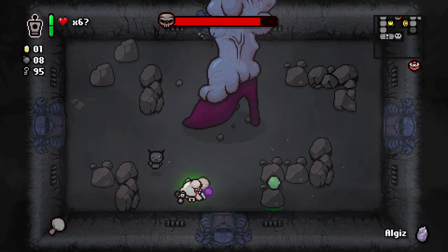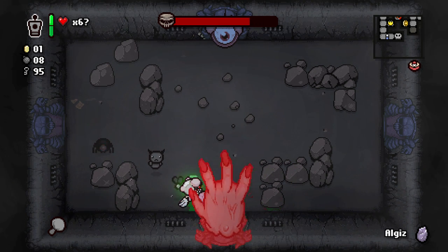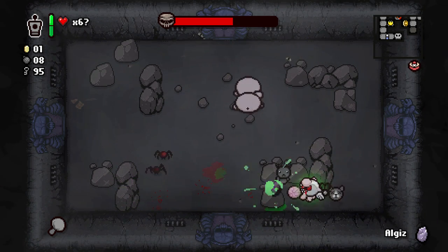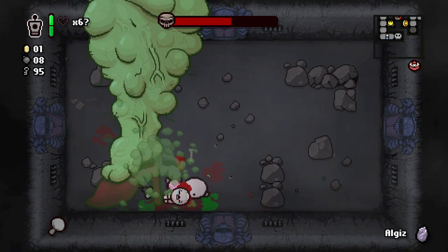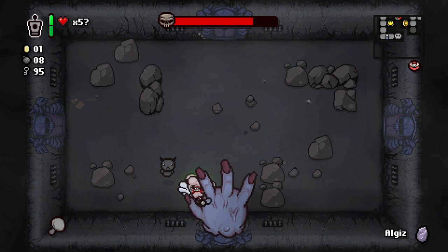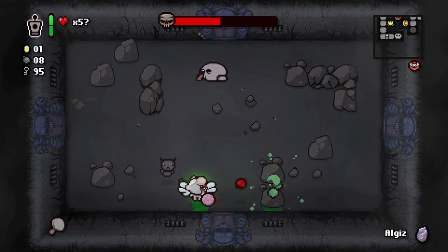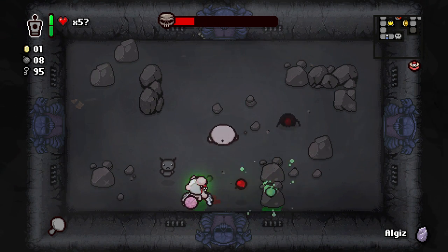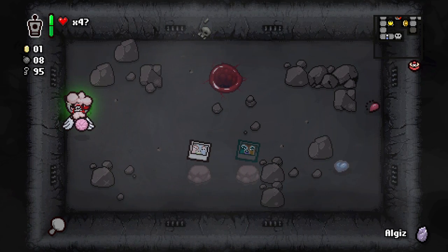Blue Mom — this one spawns a lot of enemies I believe. We have an orbital to try and cheese Mom a bit. Dang — let's try again. I want to save the resistance if possible. Mushroom proc — come on, slap the orbital. We killed her — is she still dead? She is, awesome!